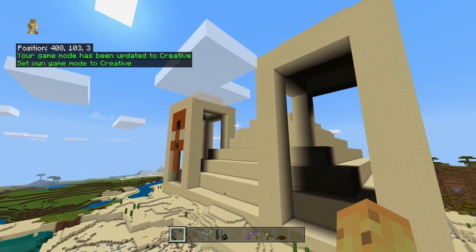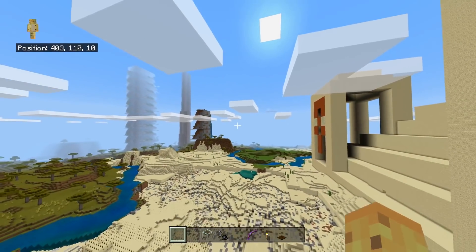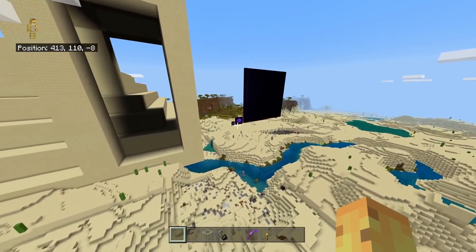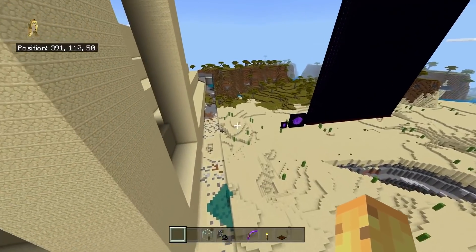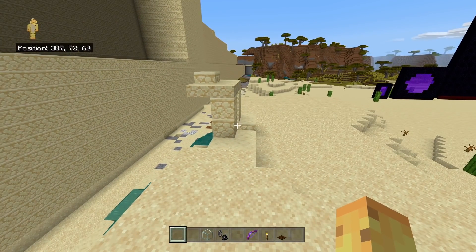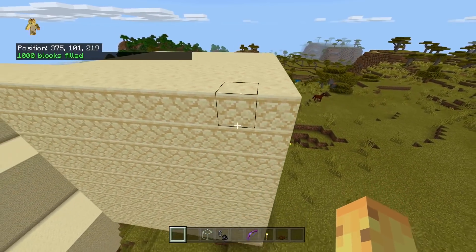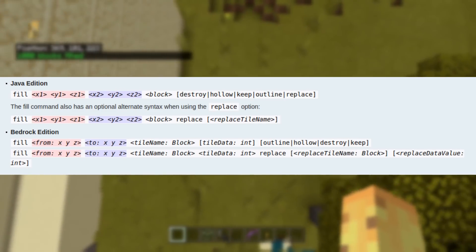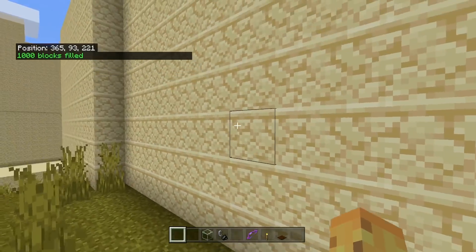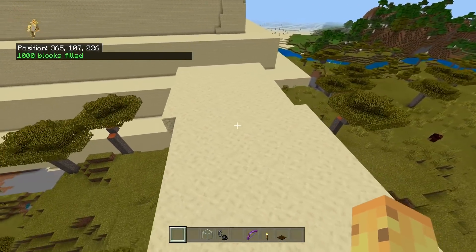I've had so many Minecraft Survival builds that would be so cool to see, but the amount of effort is literally measured in the hundreds of hours for something you could do in hundreds of minutes in Creative. We're going to switch over to Creative and do them today, starting with my first idea related to the giant Desert Temple. Since we're doing 10 to 1 scale, it seems logical we also take the Desert Well and build one of these as well, using the slash fill command.